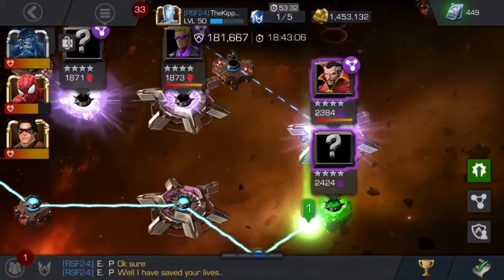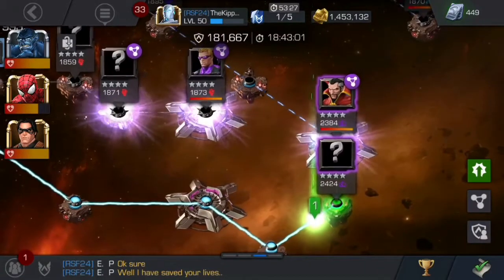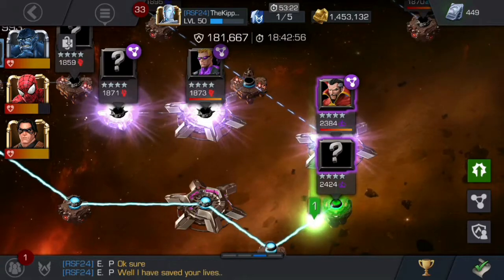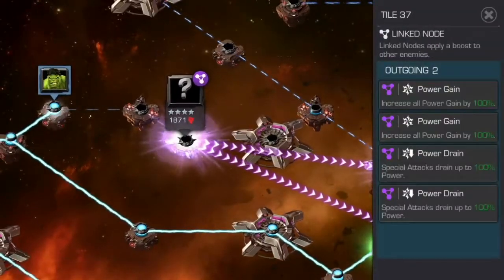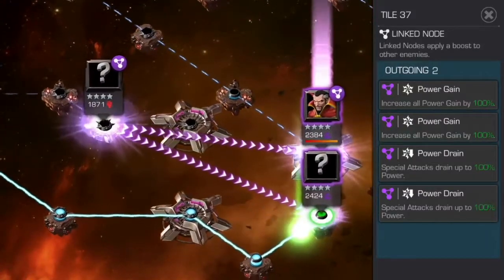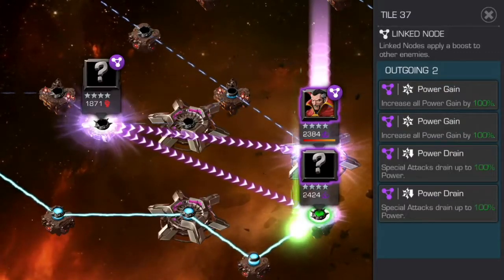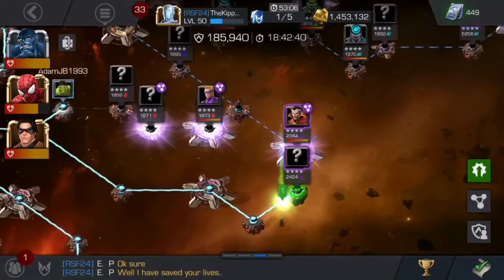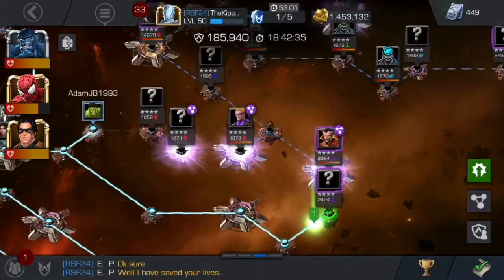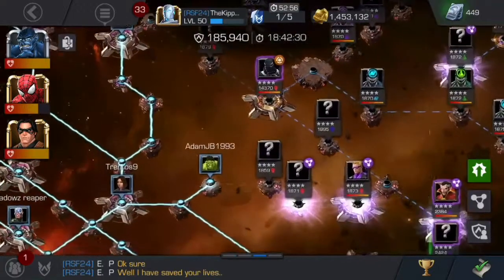This green thing right here is where I am on the map. Now the reason I haven't taken on these champions, even though I can, is because there's this incoming node. I need to wait until one of my teammates comes along and takes that out before I can move on. Because when you take on an incoming node, unless you're a lot stronger than the node, you're pretty much going to get destroyed every single time. So always wait until your teammates have taken out those nodes before you want to take it on.